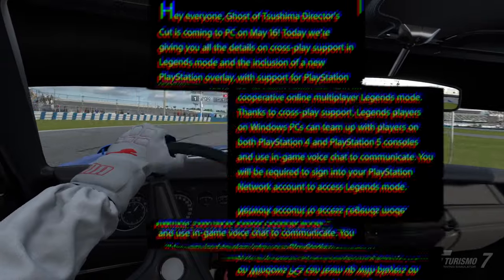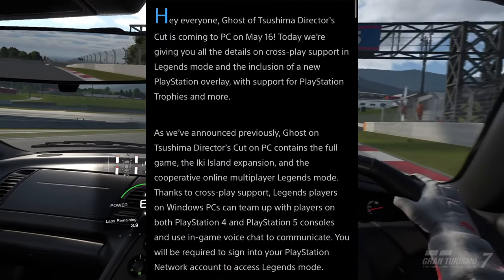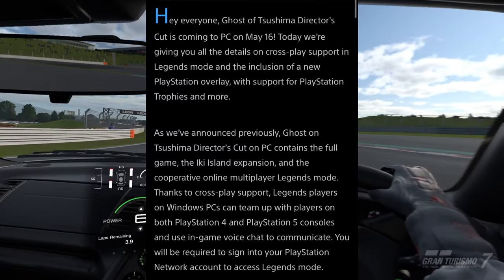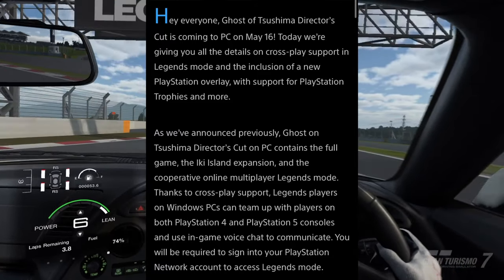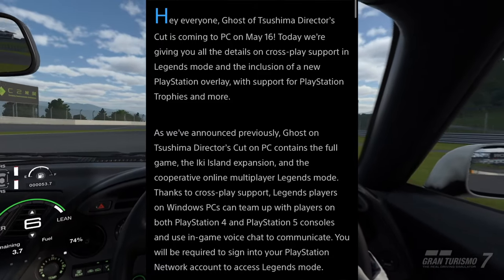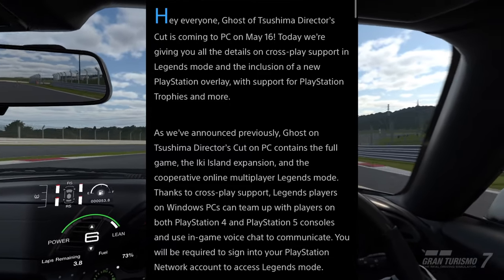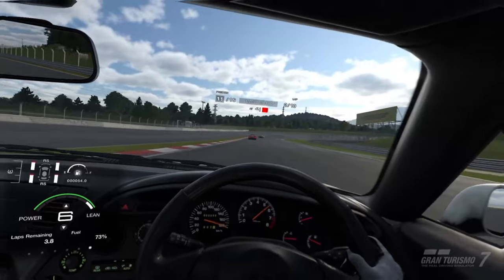They state: "Ghost of Tsushima Director's Cut is coming to PC on May 16th," so very soon, in just under a month. "Today we're giving you all the details on cross-play support in Legends mode and the inclusion of a new PlayStation overlay with support for PlayStation trophies and more." They then go on to say that cross-play is available for Legends, the Iki Island expansion is also in the game, and you'll be required to sign into your PSN account to access Legends on PC.